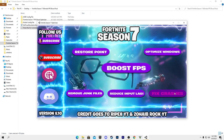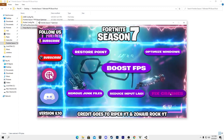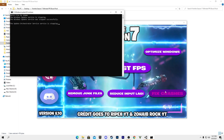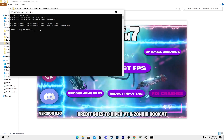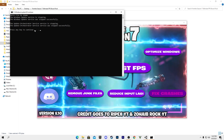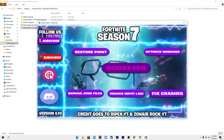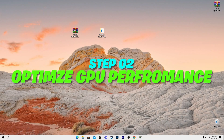Open the optimizer again. The last option is 'Fix Crashes' — if you are experiencing crashes in Fortnite, click this button. It will run some commands that completely fix crashing issues in Windows 10. If you are not getting crashes, you can skip this step. Press any key when done.